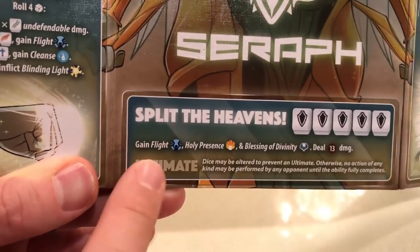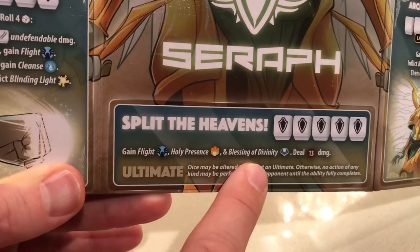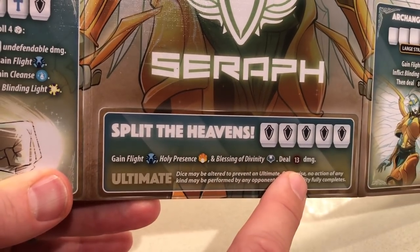Also worthy of note — Split the Heavens: you gain Flight, Holy Presence, and Blessing Divinity, then deal 13 damage. It's a devastating move. Alright, let's look at the Vampire Lord.